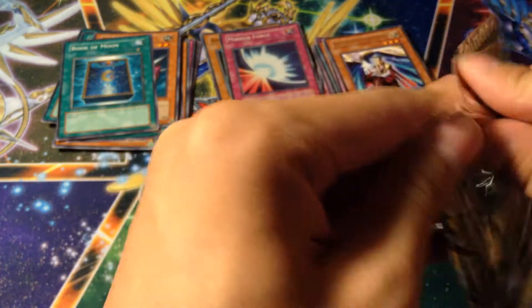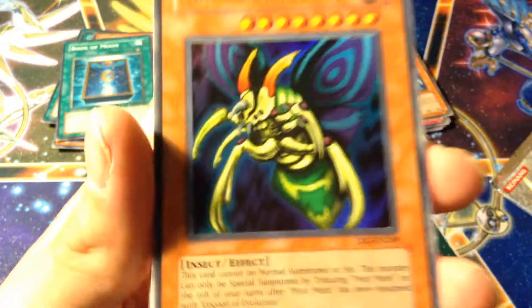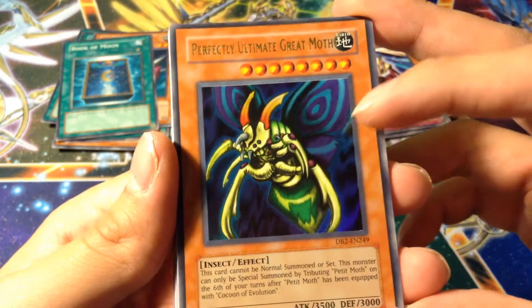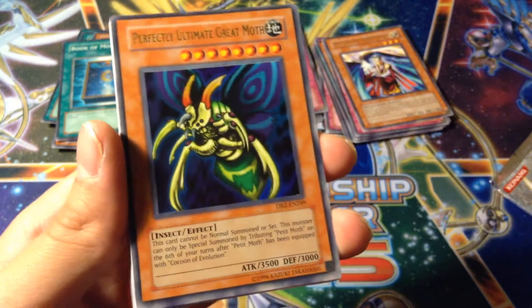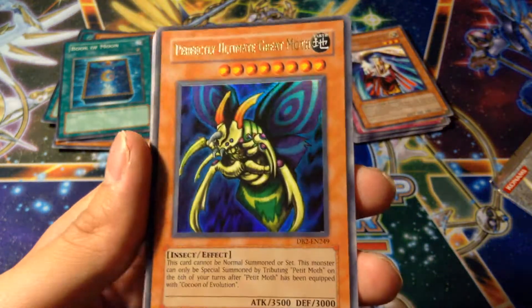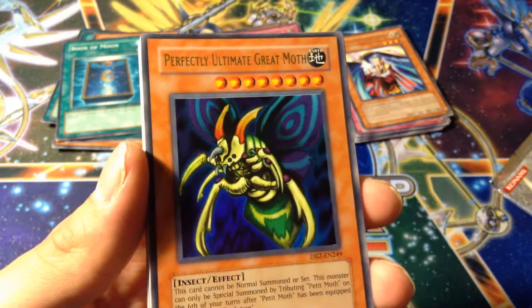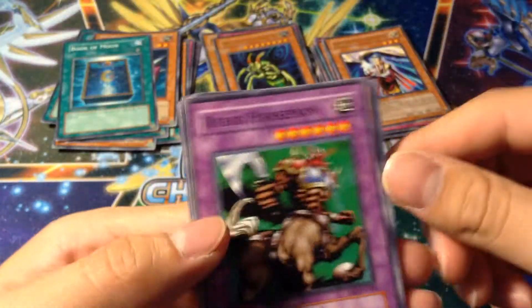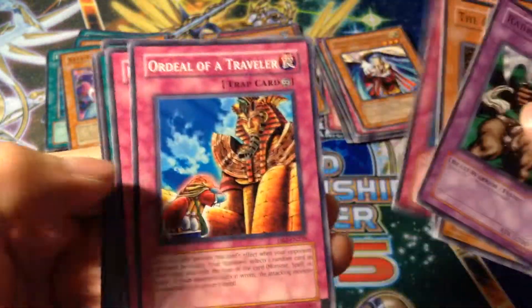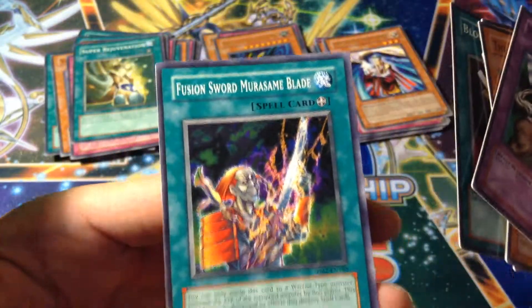Packs are kind of going all over the place — two more packs, or one more pack after this. Monsters are more than attack and defense. Ooh, nice — Perfectly Ultimate Great Moth! Ultra Rare! Now, this was a video game promo card way back in the day. I think it was either a PlayStation 1 or PlayStation 2 video game promo. One of the few cards back then that could actually take out Blue Eyes, other than Black Skull Dragon. That's a really nice looking card. Awesome. Rapid Horseman. Aqua Spirit. Garoozis. Rugarzu. Destiny Board — Super Rejuvenation. Poison of the Old Man. And Ryu Senshi Blade.